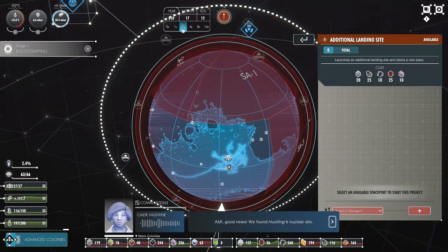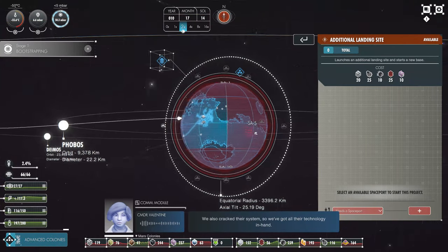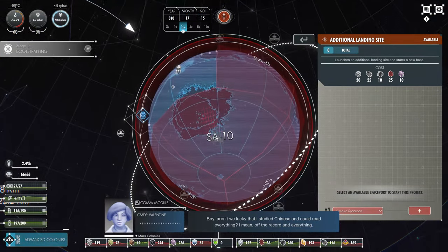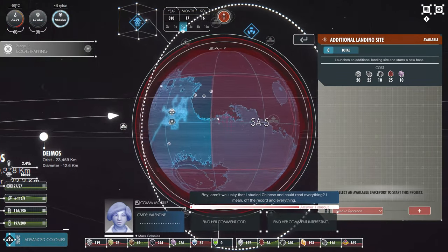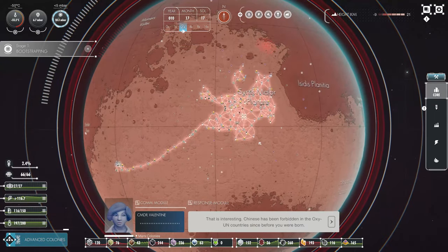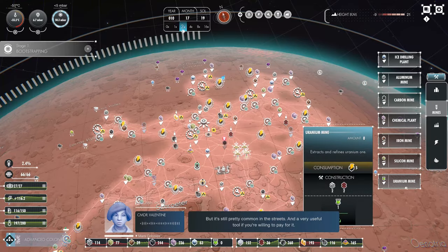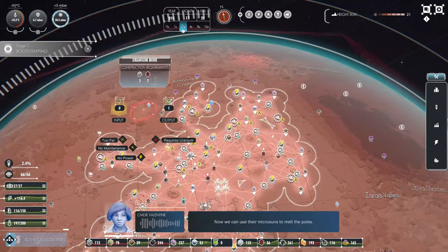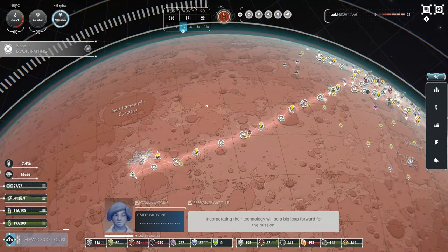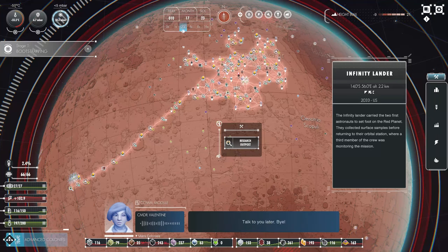We found Huo Long's nuclear silo and cracked their system - so we've got all their technology in hand. Boy aren't we lucky that I studied Chinese and could read everything - though off the record. Chinese has been forbidden in the Oxy UN countries since before you were born, but it's still pretty common in the streets and a very useful tool if you're willing to pay for it. Now we can use their microsuns to melt the poles. Incorporating their technology will be a big leap forward for the mission. It's unlocked uranium mines for us.